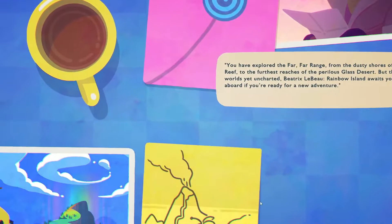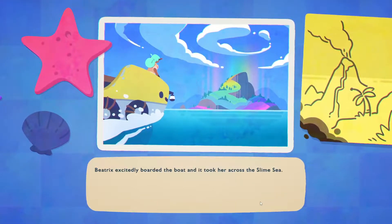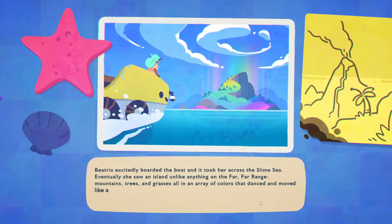Rainbow Island! I love it already! I hate it! Beatrix excitedly boarded the boat and it took her across the slime sea. Eventually she saw an island unlike anything on the far, far range. Mountains, trees and grasses all in an array of colours that danced and moved like a dream.